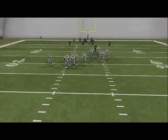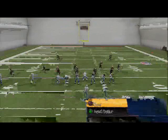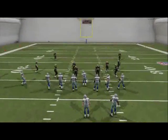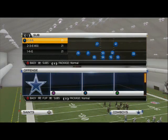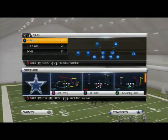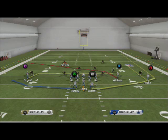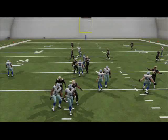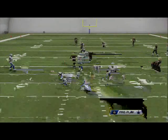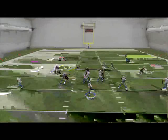Number three passing route in Madden 25 is, once again — effective last year, effective this year — the drag route. Drag routes can be hot routed from any play; it doesn't matter what formation, you can always get a drag with your hot routes. Drag routes from outside receivers are really effective, and we're just going to snap and make a picture-perfect throw.